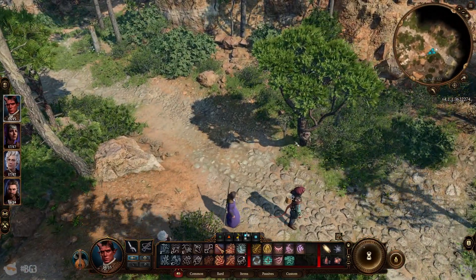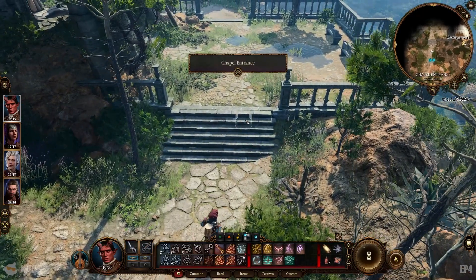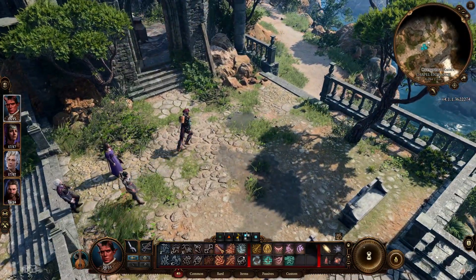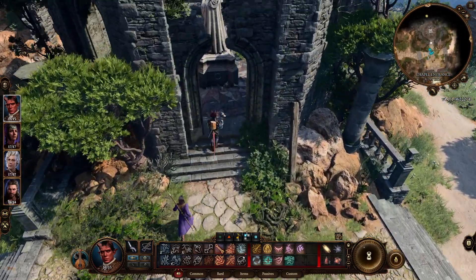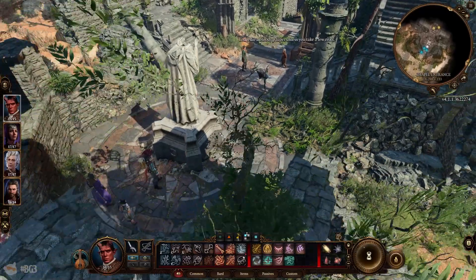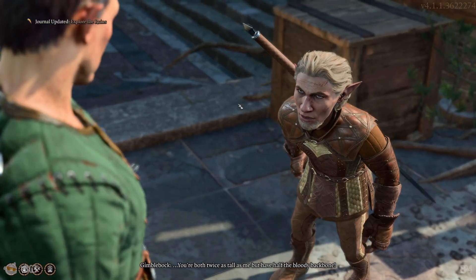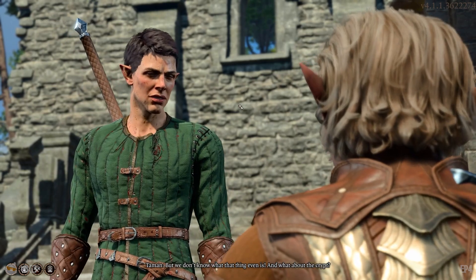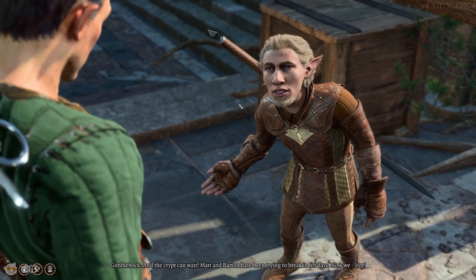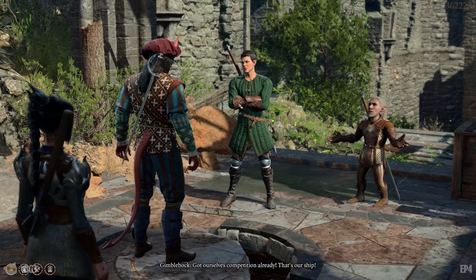I think the ruins are up next. The chapel. Chapel entrance. There are two people over here, let's talk to them. They argue: 'You're both twice as tall as me but I'm half the bloody backbone.' They're debating whether the thing is a ship, and the crypt can wait. Murray and Barton have been trying to break in for days. They spot us: 'Got ourselves competition already.'